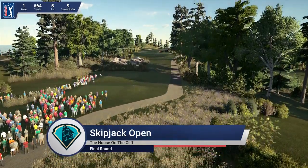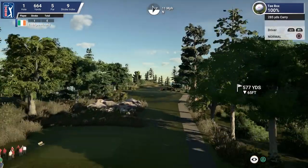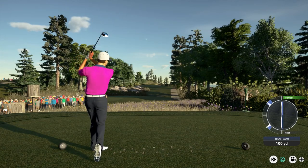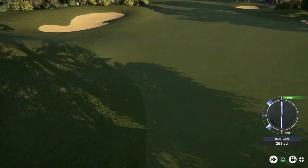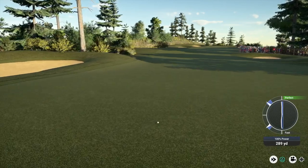And the Skipjack Open. Thanks for joining us. I like this course - the House on the Cliff. My name is Luke Elton. It's kind of a crazy course. And he's John McCarthy. We're excited to bring this day's action to you. Getting off to a good start is paramount. How do the players have to play this opening hole? Well, the first hole here at the House on the Cliff is a par five. It's a dramatic one too.